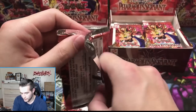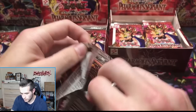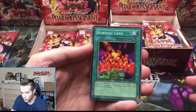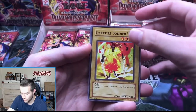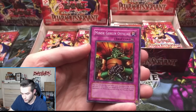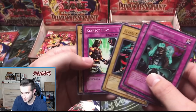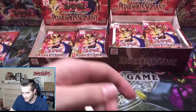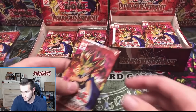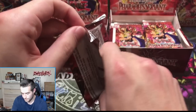Retail pack: Burning Land, Dark Fire Soldier Number Two, Bite Shoes, Minor Goblin Official, and a Magic Drain. I thought that was something for a second. Gruchin, Kuagata — I think Minor Goblin Official is a short print. There's a decent amount of short prints in this set. Pharaoh's Servant, let's go — next pack.